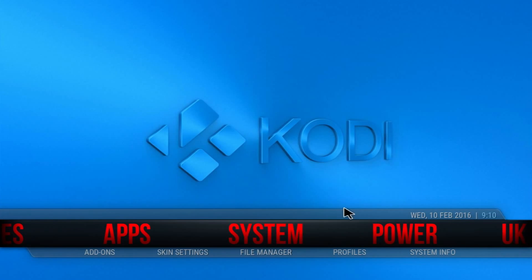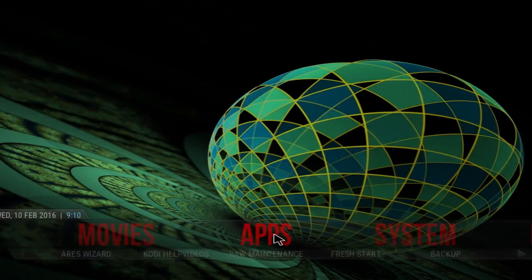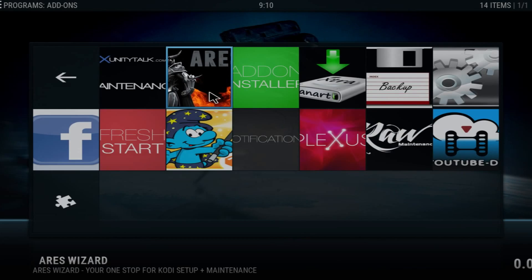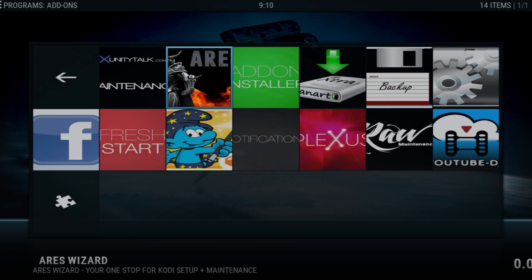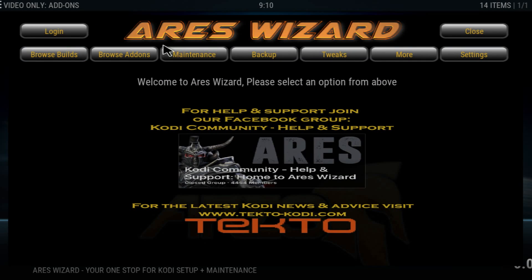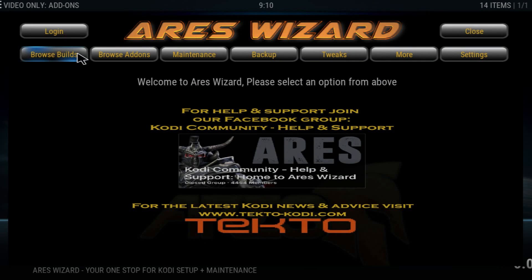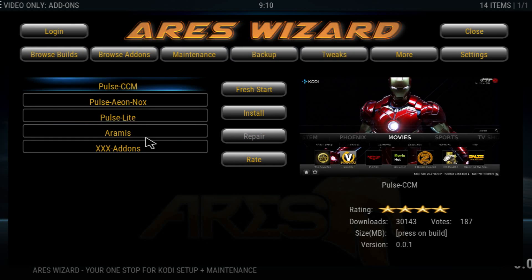Once installed, go back all the way to the home page and go into Programs. Go into the RS Wizard and then click on Browse Builds. Wait for it to load, then click Browse Builds. From there, go into the Pulse Collection and we're going to be installing the RMS build.